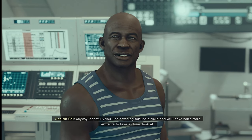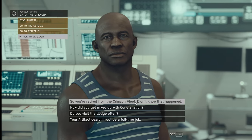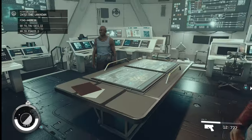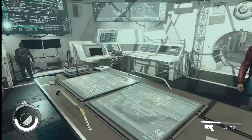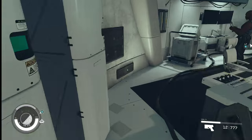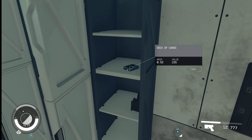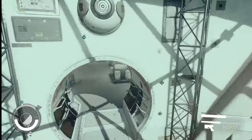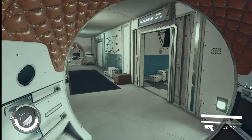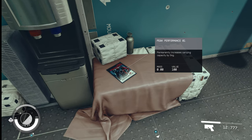Hopefully you'll be catching fortune smile and we'll have some more artifacts to take a closer look at. Happy hunting. Jaw the words another time then. We'll do some stuff. It's like a Google Home or an Alexa, I guess. We'll be like, why does somebody keep opening all the things on us? Anyways, I guess we can go through this and check it out a bit. Gets to lift a bunch of weights here, which is cool.